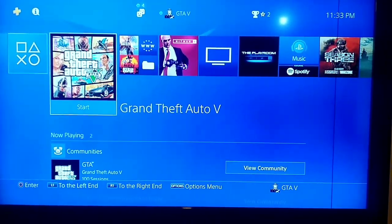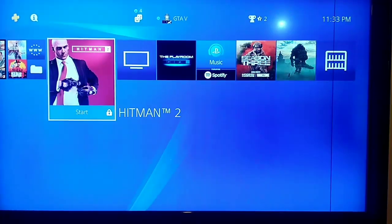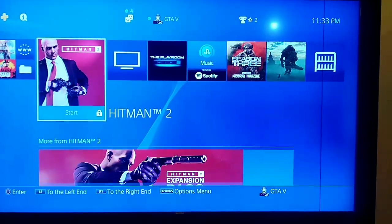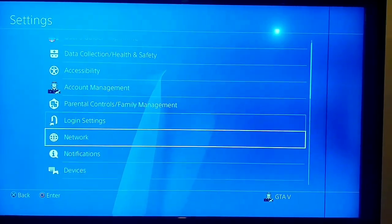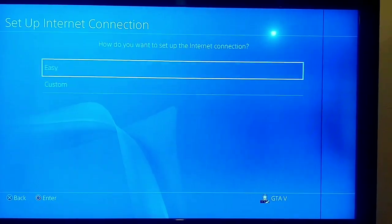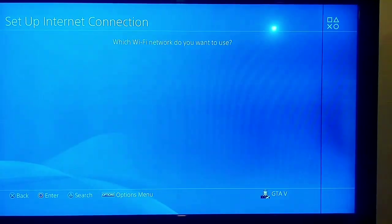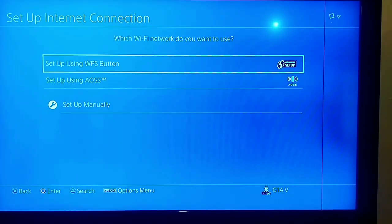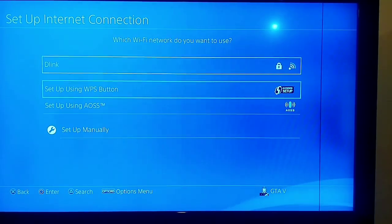The last way you can do to fix this error, if you've tried everything and the error still comes to you, is to connect to another network. Go to settings, go to network, set up internet connection, use WiFi, custom, and connect to another network — for example, your phone's mobile data. Just connect to another network to fix this error.